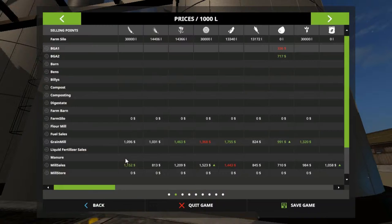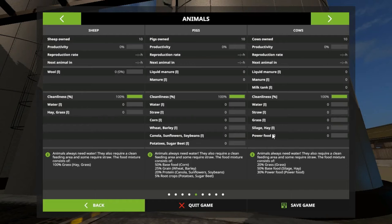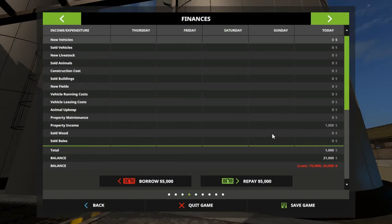We also have TMR foliage which is power food, wheat, and soybeans. I'm glad it's got pig food and power food. Now look up here folks — 10 cows, 10 pigs, and 10 sheep already, and they haven't got anything in their silos. They are starving. We're gonna have to feed them. And we're in debt $75,000.